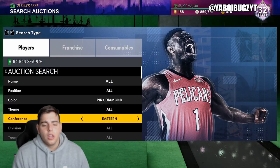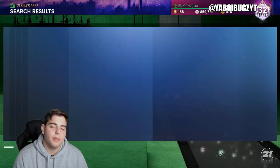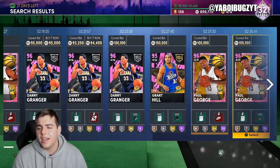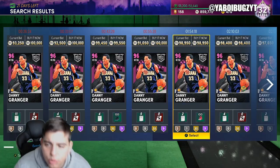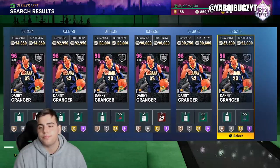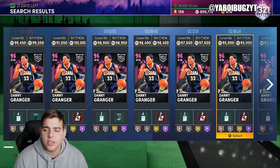Next up, this one is kind of destroyed, but you could do Small Forward, Pink Diamond, Central. Without the minimum buyout, we got Grant Hill, Granger, Paul George, and I think LeBron and Giannis are on here too. This filter is decent but you do have to scroll a bit because Granger is crashing right now on Friday. On Sunday when you watch this, Granger will probably be up to 100K and mostly sold out. Market crashes Fridays and goes right back up on Sunday. So Pink Diamond, Central, Small Forward — not bad.